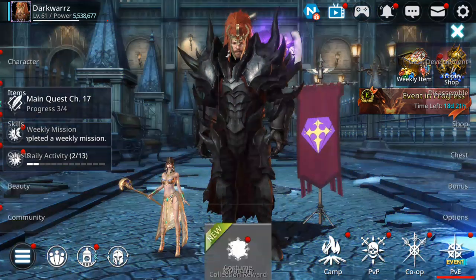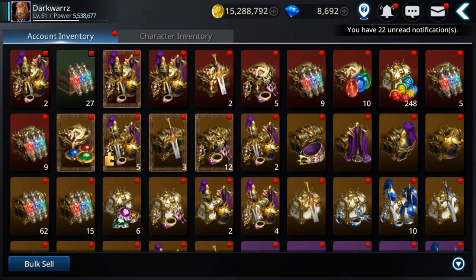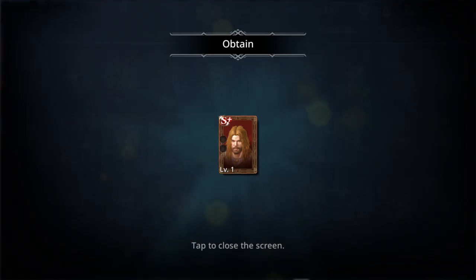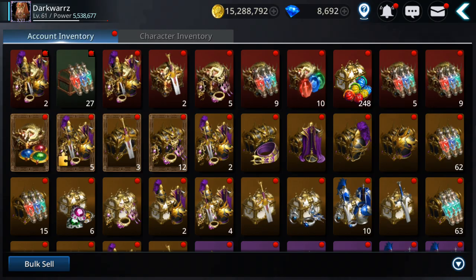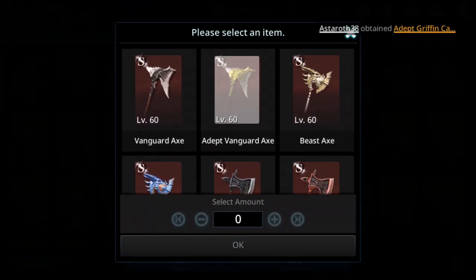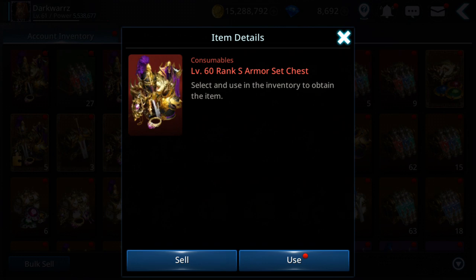Now let's see how you can use the gear you got from other characters. I have one S+ gear chest here from another character — in total you can get six of these. Let me open it. I got a full set of level 60 gear and I'll show you how I use it to get S++ gear. You get six sets of these if you do the Journey events on all six characters.